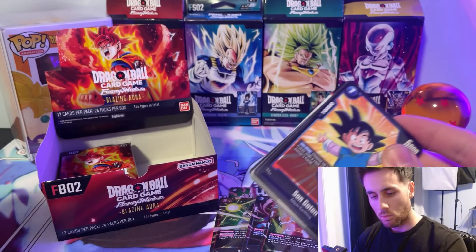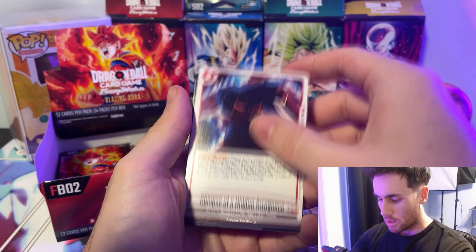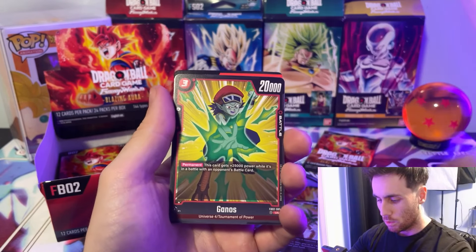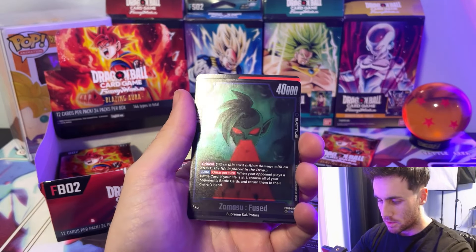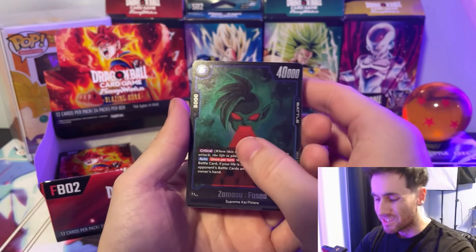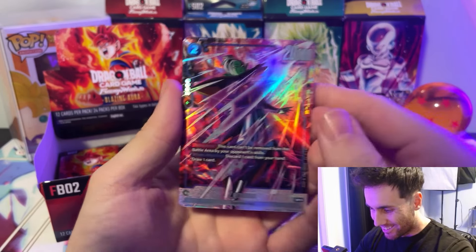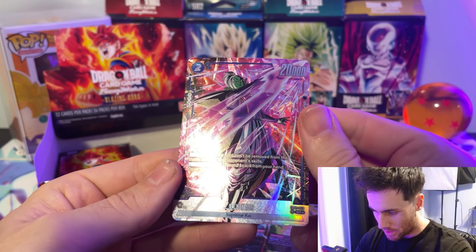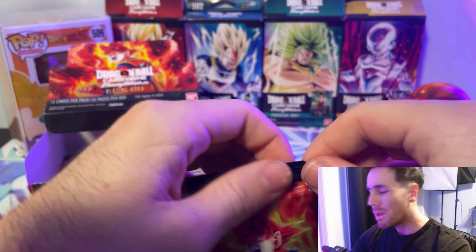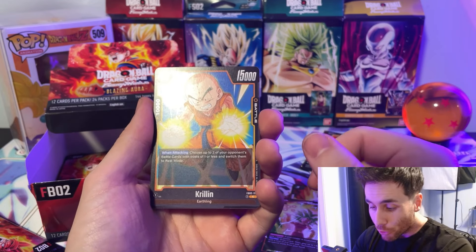We still have one more alt in here somewhere. Sun Goten, Sidra, Corin, Time Ring, Cell, Glimpse of Hidden Arrogance — I don't get why that's called arrogance during that scene. Trunks Youth, Yako, Ganos, Beerus, Zamasu Fused — I don't like the look of this card, it looks very centipede-like. Oh, and we got the alt Zamasu — not the card I was hoping for, but it does look absolutely fantastic. It's supposed to be the Vegeto altered ghost rare, but maybe the gods will bless us with more cards.